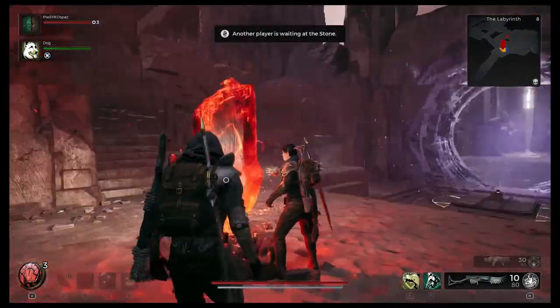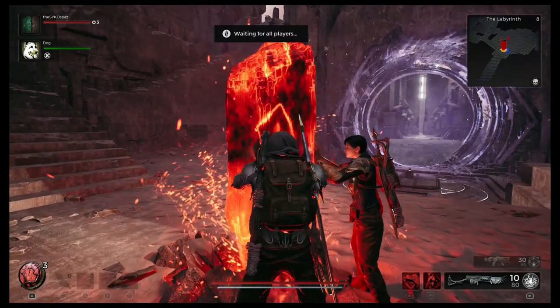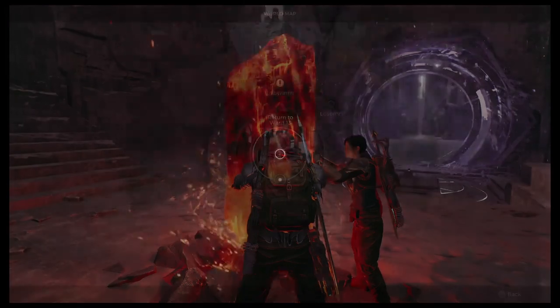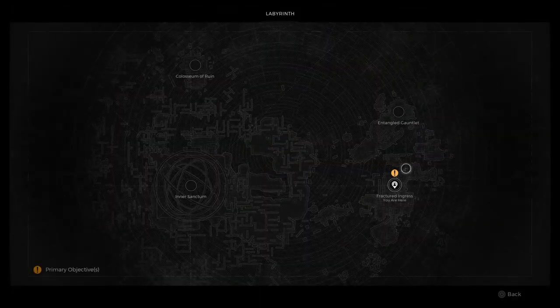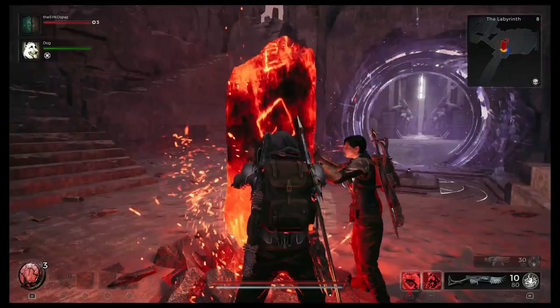Hello everyone and welcome to another Remnant 2 guide video. In today's video we're going to be talking about the Labyrinth and how to find the Chicago Typewriter, the Mark II armor set, and the Enigma weapon. Without further ado, let's get right into it — we're going to go for the Typewriter and the Mark II armor set first.